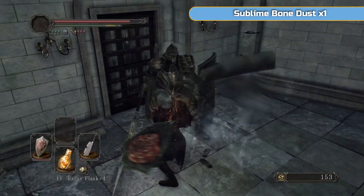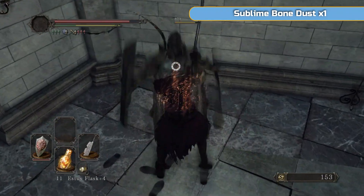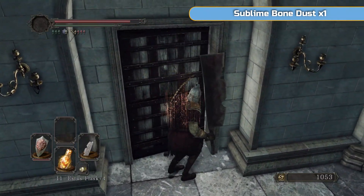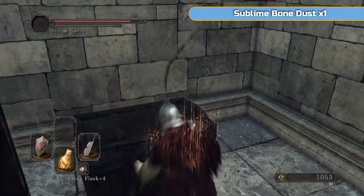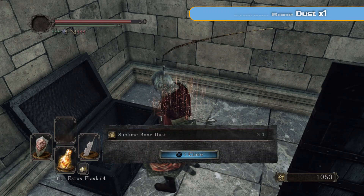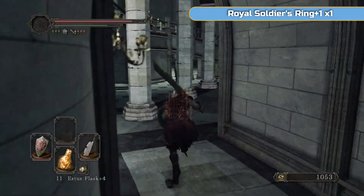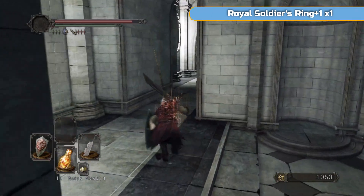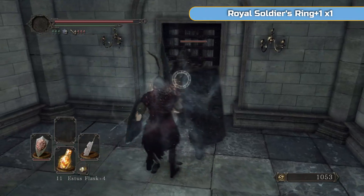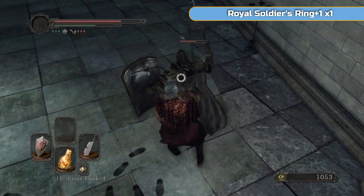Go to the left-hand side underneath the stairs and get this first Royal Guard type enemy — these are the other main enemy for this area. Then go here and get the Sublime Bone Dust, which is going to strengthen our Estus Flask. We'll also get the final Estus Flask shard in this area, so we'll get up to 12 Estus uses. You can actually run down that corridor, but two more statues will come to life. If you go underneath the stairs and out the other side, you'll just get the one enemy.